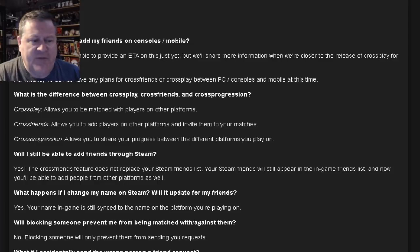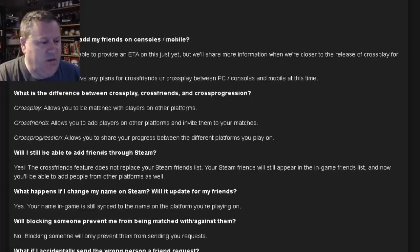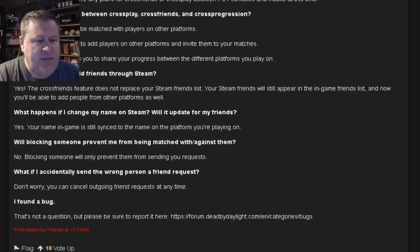Will I still be able to add friends through Steam? Yes, the Cross Friends feature does not replace your Steam friends list. Your Steam friends will still appear in the in-game friends list, and now you'll be able to add people from other platforms as well. If you change your name on Steam, your name in-game is still synced to the name on the platform you're playing on.